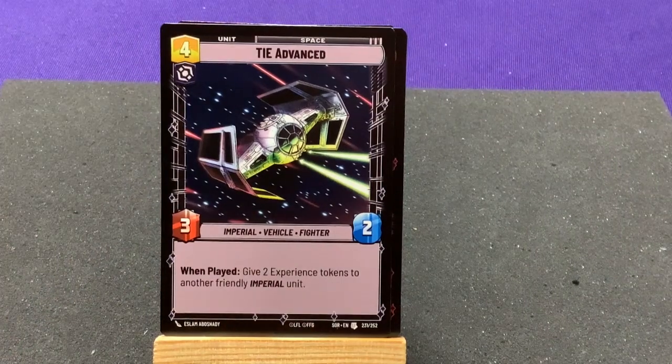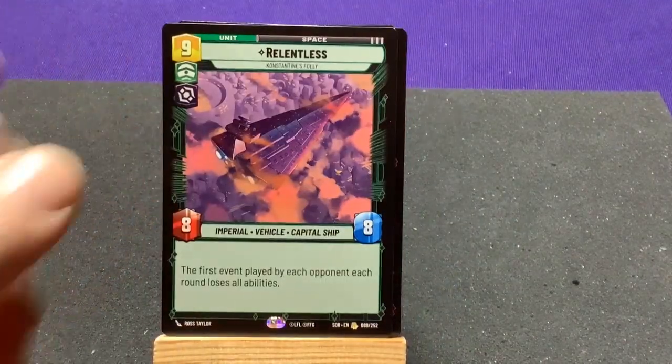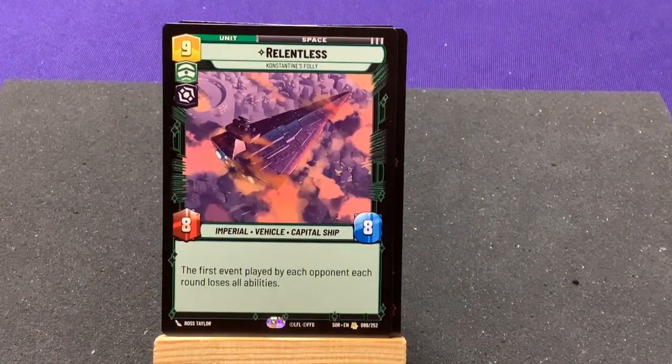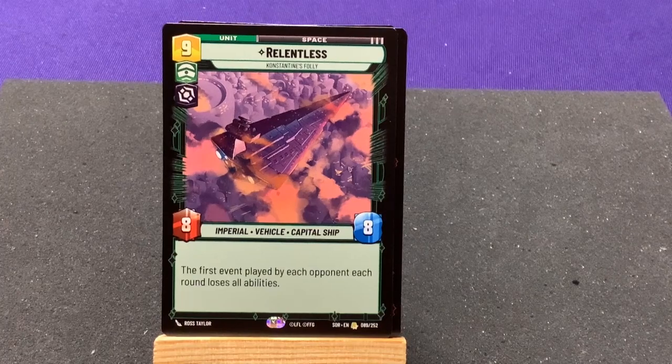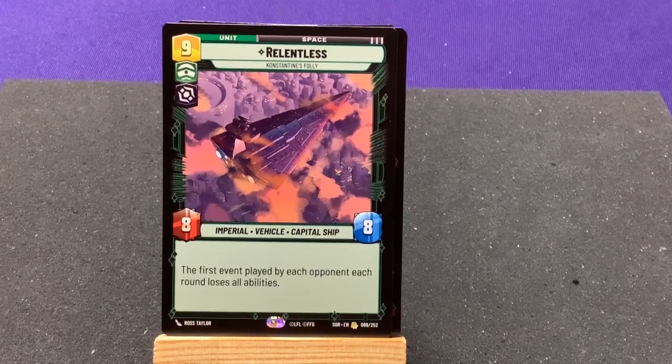Our last uncommon is TIE Advanced — when played, give two experience tokens to another friendly Imperial unit. Our rare card is Relentless, the Constant's Folly — the first event played by an opponent loses all abilities. We've seen that in the starter deck, but it's still not bad to have.